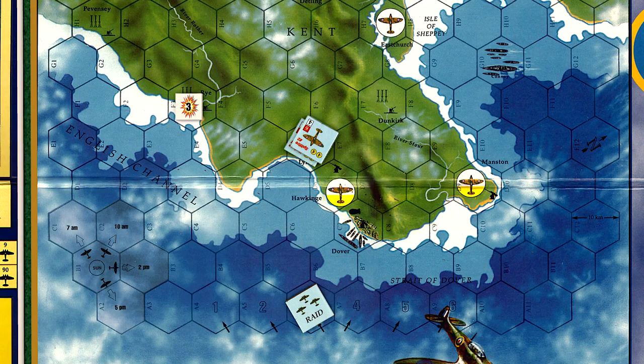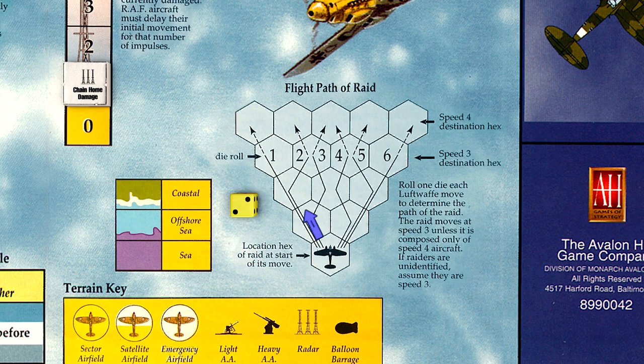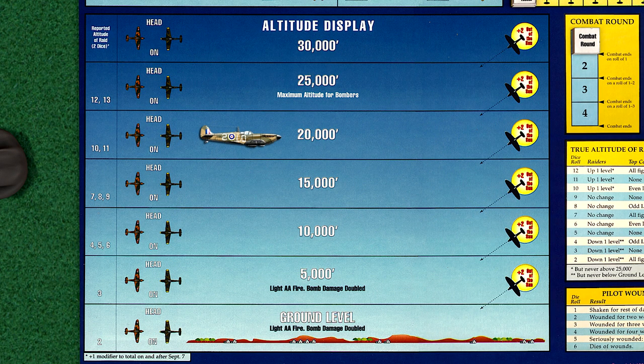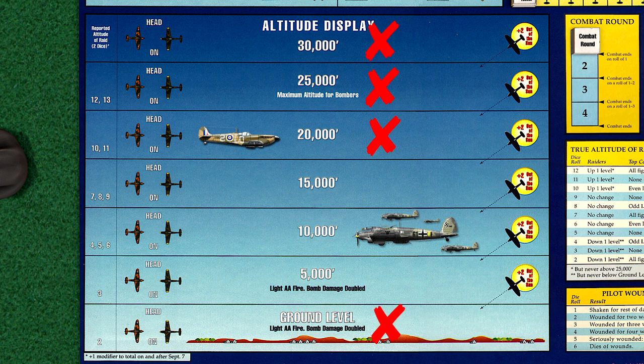With Rye radar station knocked out, the Germans are allowed a free movement impulse before the RAF can react. We roll a die for the raid direction, and a roll of 2 sends the raid directly in the path of the waiting RAF fighters. We have a couple of attack options. The British fighters have a movement value of 4 hexes. We could fly around the formation and attack from out of the sun. However, our flight is currently at Angels 20, or 20,000 feet. The reported altitude of the raid is 10,000 feet. If a raid is attacked by the British at 2 levels above or higher, then the attack is nullified, as it is assumed the raid was never spotted at such extreme distances.